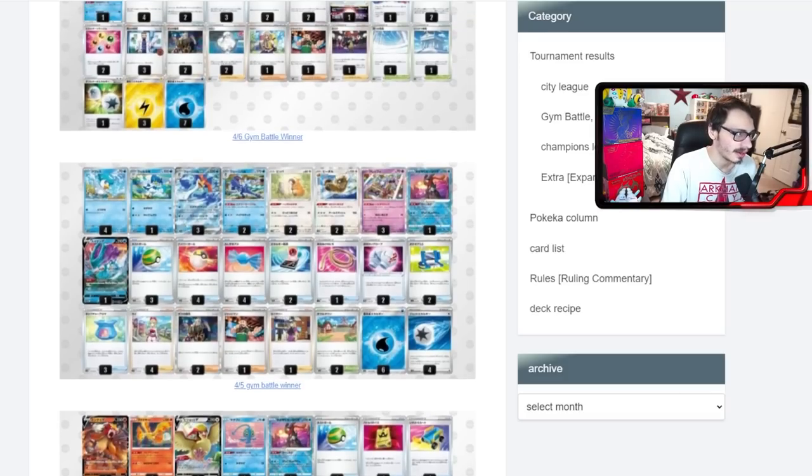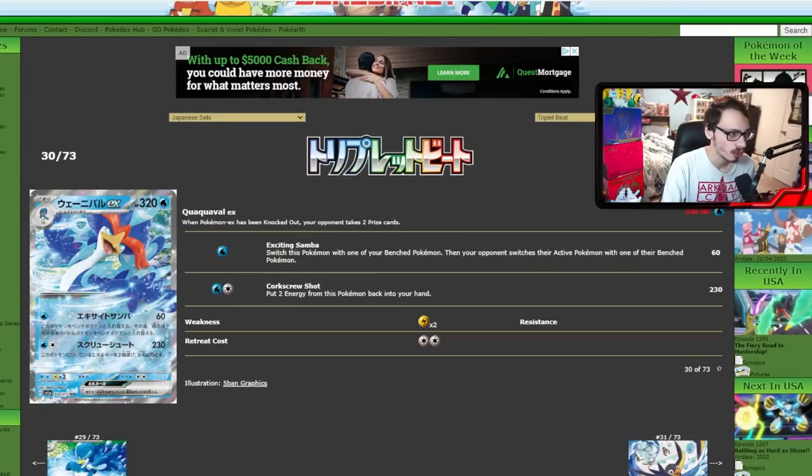Now we can look at Quaquavel. So Quaquavel is a Stage 2 EX Pokémon like Meowscarada. It's got the attack Samba — for one energy and 60 damage, it switches your Pokémon with one of your benched Pokémon and forces your opponent to switch their active with one of their bench Pokémon. Forcing both players to switch is decent and you can use it with Klefki to make things annoying. Then there's Corkscrew Shot, which does 230 damage for two energy and puts two Water Energy from this Pokémon back in your hand.